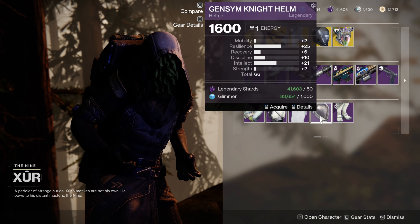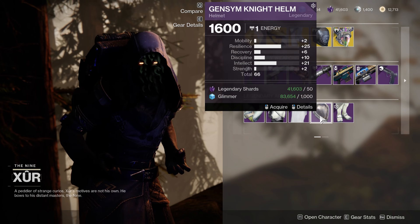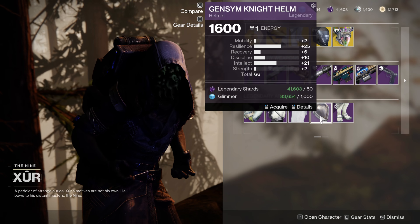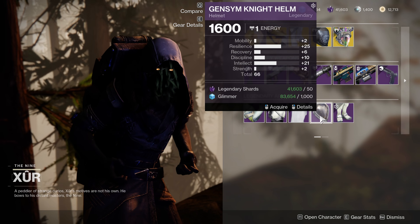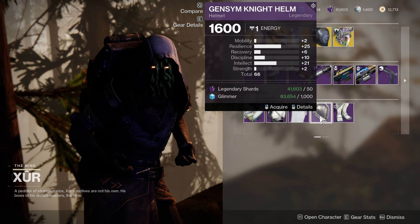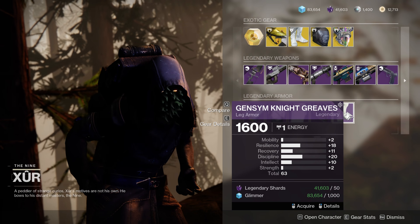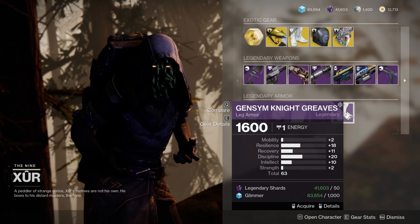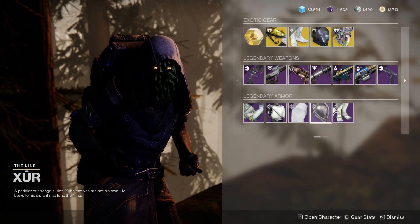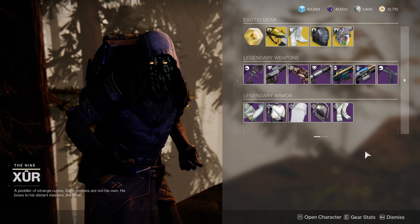This helmet is phenomenal — 66, massive resilience spike which is what you want on a Titan, followed up with intellect which is pretty good. Discipline is getting a feature there, only 2 mobility and strength. This is a very, very good helmet; most new players should be picking this up for sure. And then another banger here — 63, resilience, discipline, recovery. These two pieces are very, very good, and a lot of people should really be picking these up.